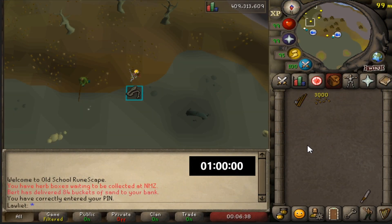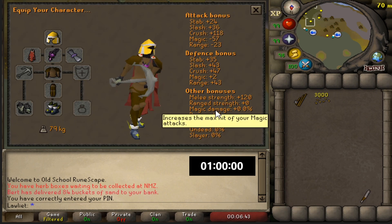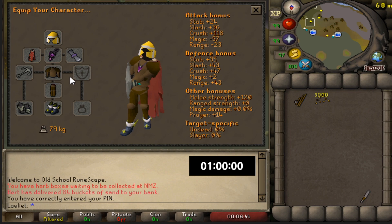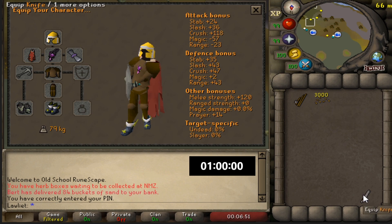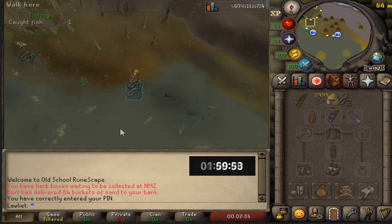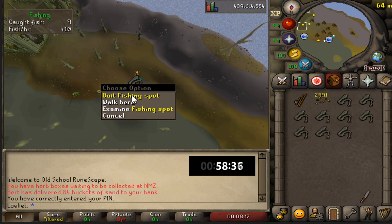Before we get into the one hour I will go over the gear setup that I used. None of this gear is important, it's just fashion scape. The only important thing I would say you should bring is Rada's blessing 4 if you have it, because it actually gives you an 8% chance to catch two fish instead of one anywhere. This doesn't grant any extra fishing XP but it does help out in terms of profit.